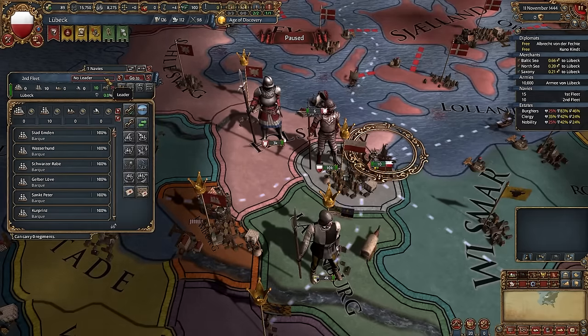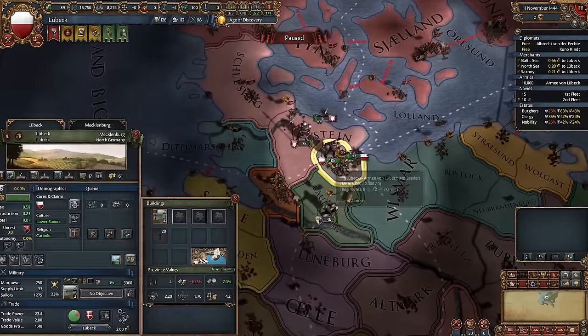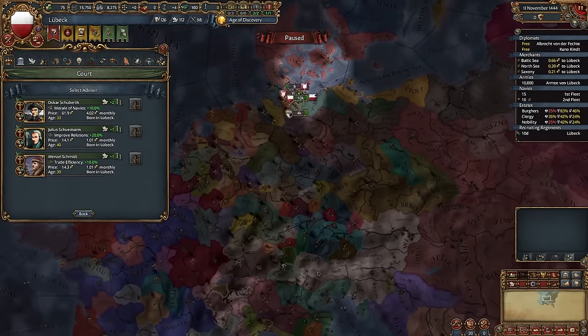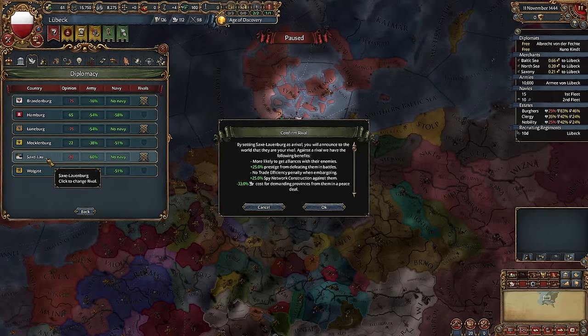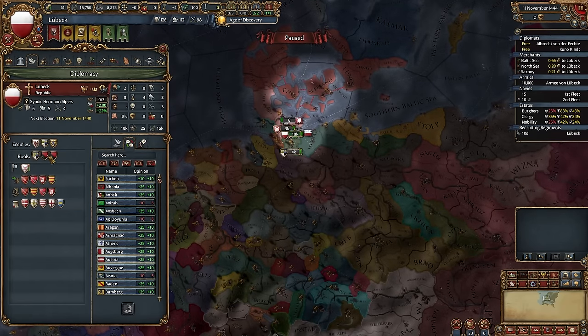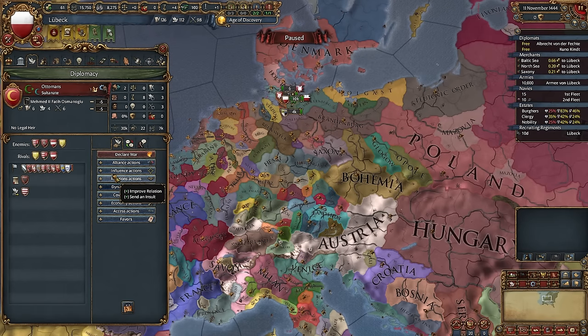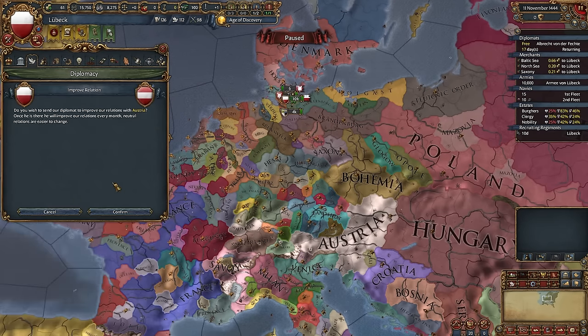Now choose your trading fleet and start protecting trade in Lübeck. Hire Free Company, check out your diplomatic advisors — if you have an Inflation or Diplomatic Reputation advisor, you can hire them. As your rivals, choose your neighbors; you can choose either Brandenburg or someone else. Now, scornfully insult a rival of Austria — important, specifically a rival, not an enemy — and start improving relations.